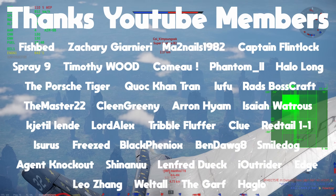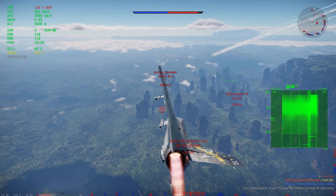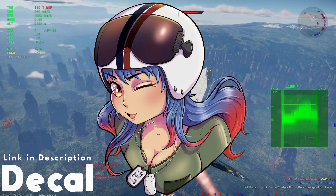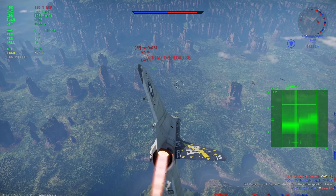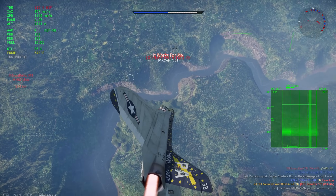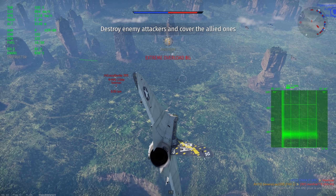All right everybody welcome back! You may remember back when this vehicle first came out they had a terrible time with ripping, and so many reviewers were saying this thing would be so great if only its wings didn't fall off. Well Gaijin hasn't directly changed anything about the F4D, but they did about a month ago go ahead and change something when it came to wing strength.